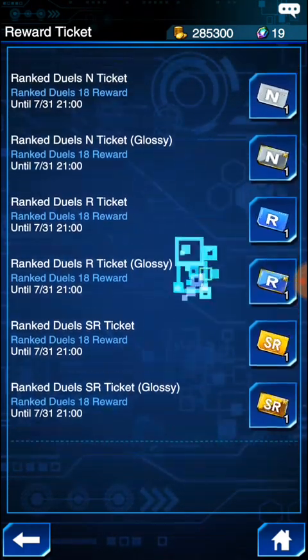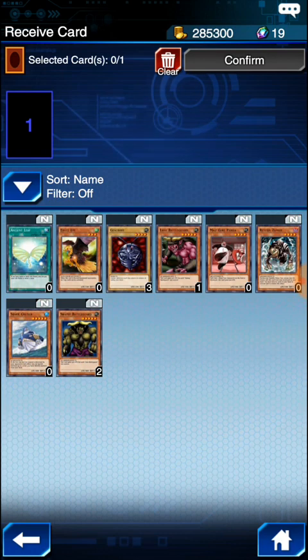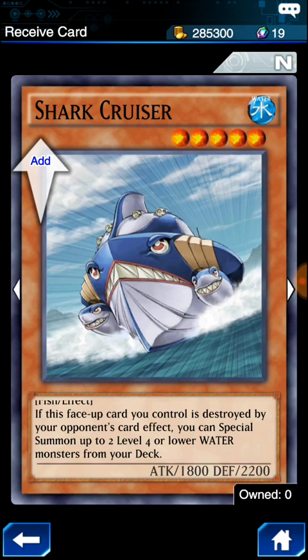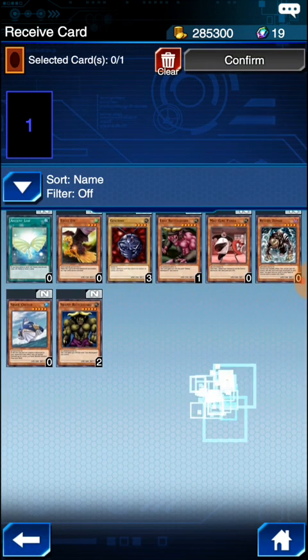Let's start with the N ticket and see. I don't even know what I want at this point. I think I want Shark Cruiser — if this face-up card you control is destroyed by your opponent's card effect, you can special summon up to 2 level 4 or lower water monsters. It'll pair at level 4 with Yumi, but the thing is it has to be destroyed by your opponent.